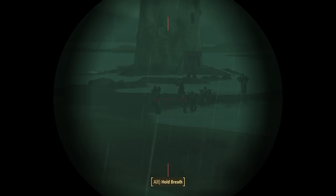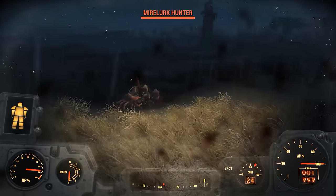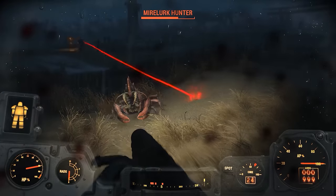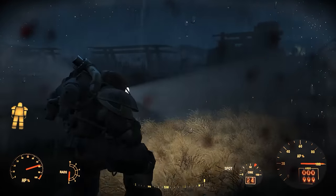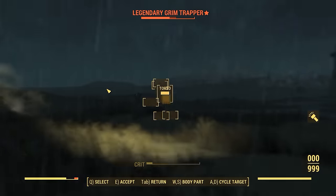I do have a few weapons — I have the DKS 501 sniper rifle and also a harpoon gun. We can try and take a few shots at these trappers from afar. I'm out of ammo on the first weapon, so the harpoon gun will hopefully help me out. These guys are going to start coming in, so I'm going to go into third person and try some VATS action. I'll put myself in god mode.